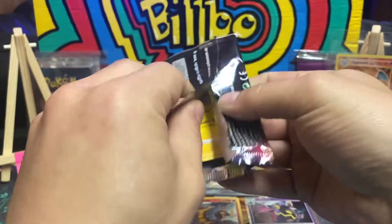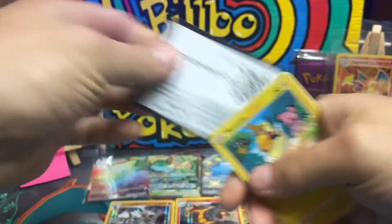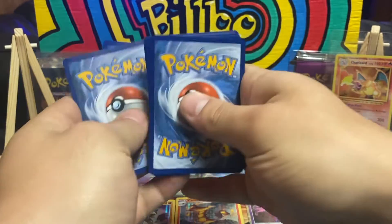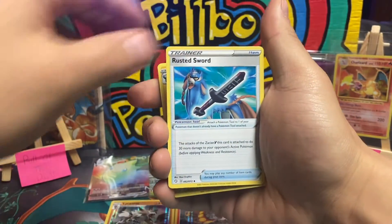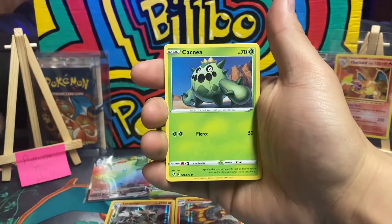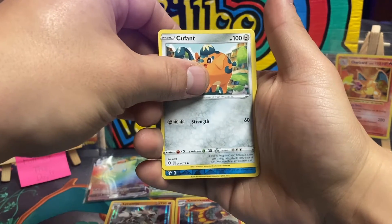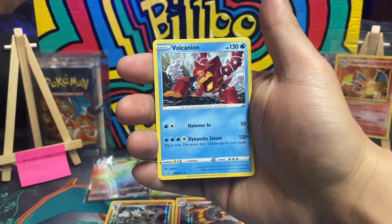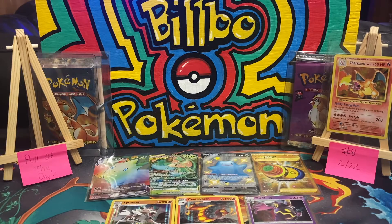Alright, last pack - will Charizard be in the dang Zard artwork? Come on, let's go! Rusted Sword, Luxio, Wailord, Peco, Cacnea, Noodle, Spinarak, Qwilfish, the shiny - nope. Reverse holo Manphy - oh man. And behind it a Volcanion non-holo. Alright.